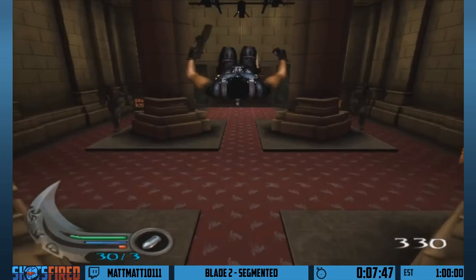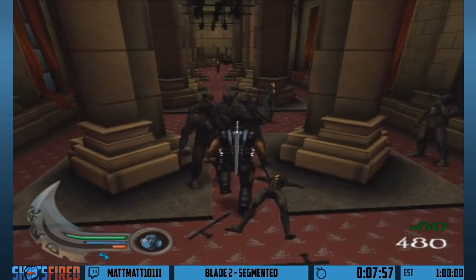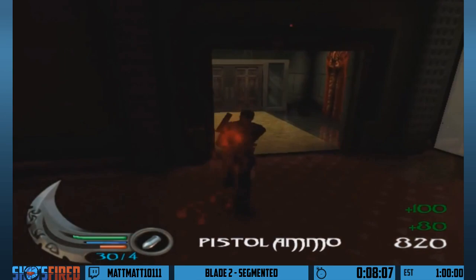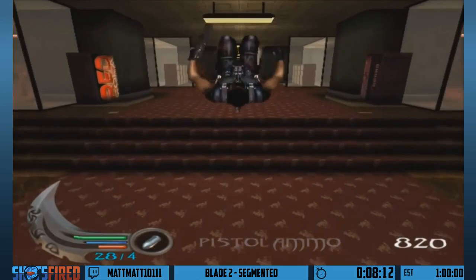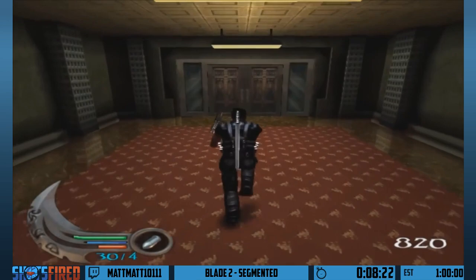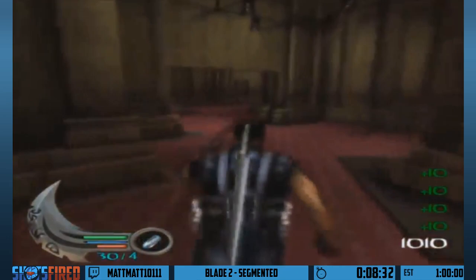I'm going to punch these people because that builds my rage meter. You also need to kill them for this door to open. The red bar fills up when I take damage, so I'll be attempting to take as much damage as possible without dying. I'll be using the rage ability to move with the canister, because when you run with the canister you're really slow.